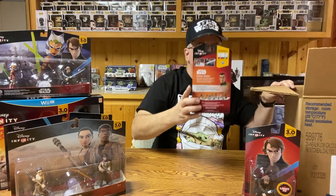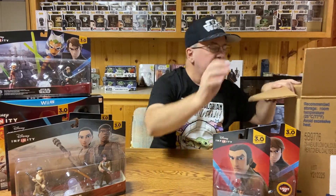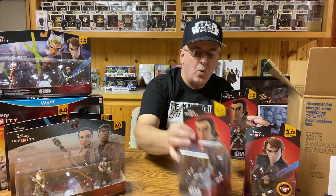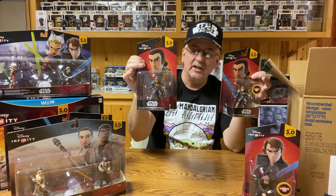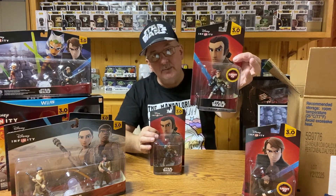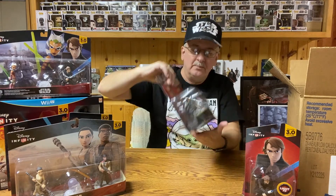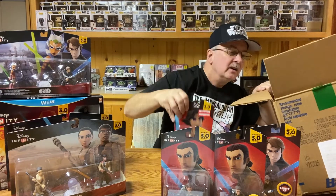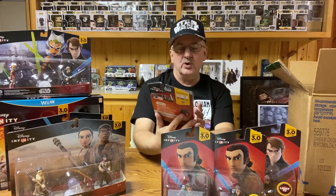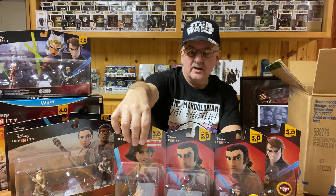Now we have some individual figures. In addition to Anakin, I have Kanan from the Rebels TV show — and I have two of him, because one is one of the variants. This one does not have a light-up lightsaber, and this one does have a light-up lightsaber. So you can see what I mean with the two variants. We've got two Kanans — essentially the exact same figure, just one lights up and one does not. And we have Ezra Bridger from the Rebels TV show. After all, if you're going to have Kanan, it might be nice to have Ezra as his battle partner.